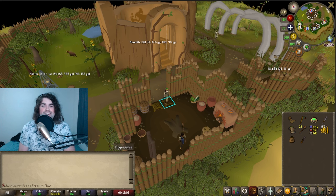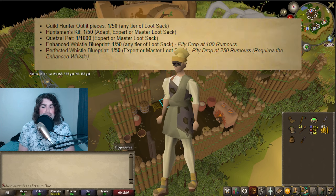Starting off with the Guild Hunter outfit, many of you guys have been probably chasing this. It is a 1 in 50 from any tier of loot stack, meaning you can get it from novice, adept, expert, or master.